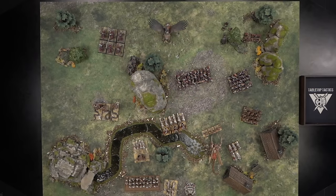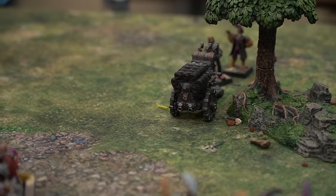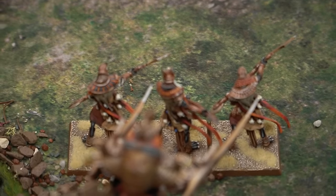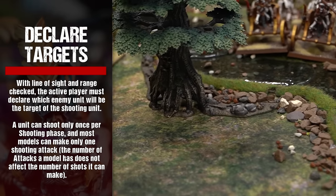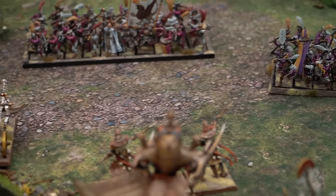All missile weapons have a maximum range — a model cannot shoot at a target if it lies beyond the maximum range. Not every model in a unit will be within range of the target, so you must check the range of each model in a unit individually. With line of sight and range checked, the active player must declare which enemy unit will be the target of the shooting unit.